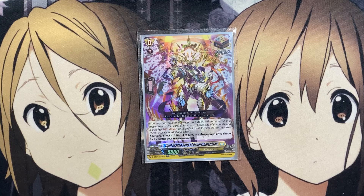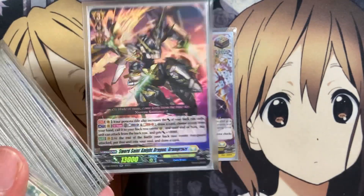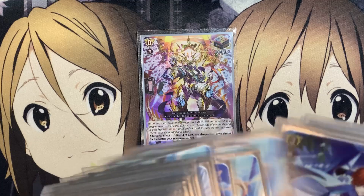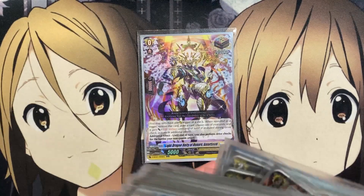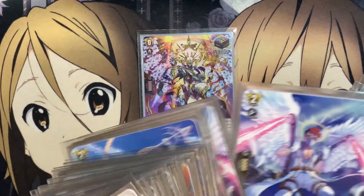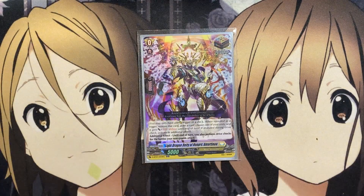Lastly, one copy of Light of Dragon Deity Honors Amartonoa. This card can perform a drive check for any of your rear guards that haven't attacked yet, making your pressure much scarier. You can also draw a card, choose a card from the back row rear guard, and have it attack from the back row as well. If you attack with Gram Grace first, the back row unit also attacks, giving you that additional drive check along with your two front units.